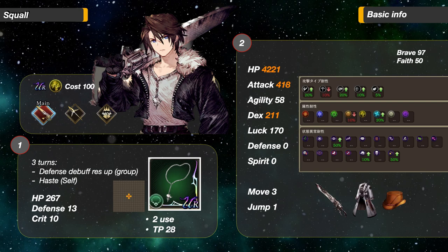As advertised, his HP is very high at 4221, attack is also very high at 418, his DEX is at 211 — also on the higher side. His attack type resistances are very good, only weak to pierce. He seems to be a true bruiser, with main job C, Trick Lancer and Pugilist as sub jobs, giving him access to three types of damage.